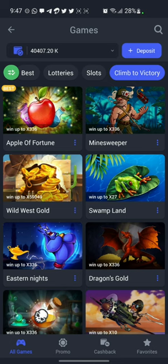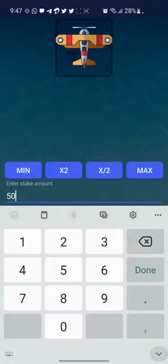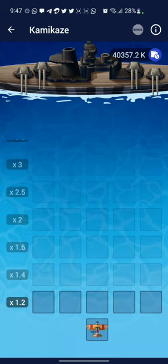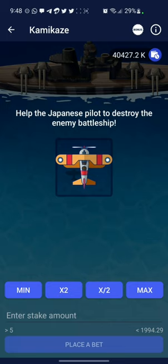The next game is Kamikaze — this is the game I love to play a lot. Let's put in 50 quadra. It's the same concept as the frog: all you need to do is guess which box the plane will not be bombed. Let's choose the second one — I've made 60 quadra. Go with the second one again — I made 70 quadra. I'll take earnings and I've earned 70.